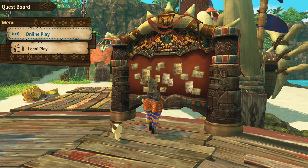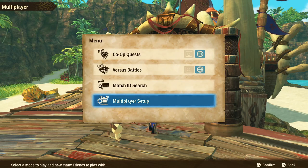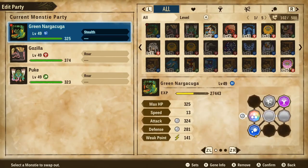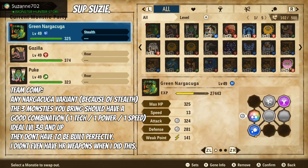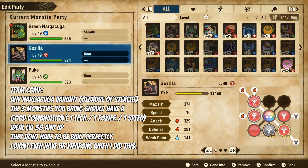First, team composition. Level up a Nargacuga — doesn't matter if it's OP. It just needs to be leveled up around 35 to 38. Nargacuga would be your speed monster. Up to you who to bring for your power and your technical. The power and technical monster should be around 38 plus as well.